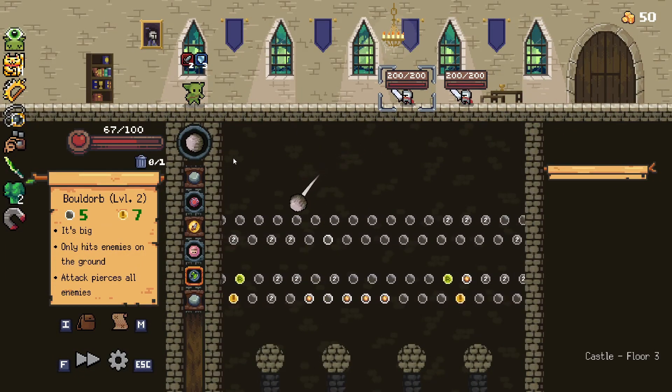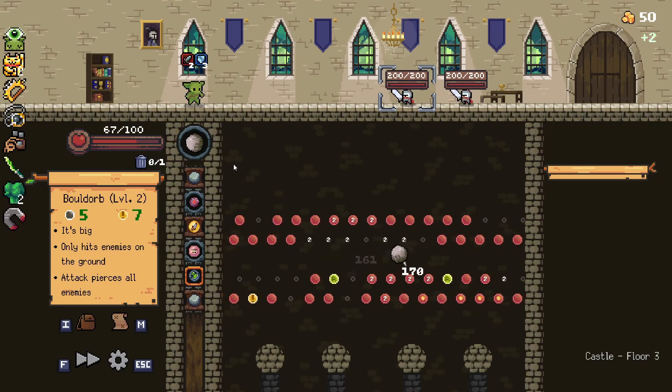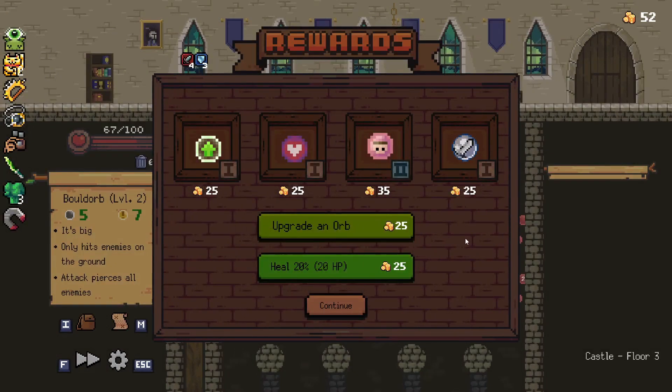Bold Orb though — come on, you can do this. Nice, oh look at that — there we go, he gets the kill! He's so good. It's always such a consistent hitter.